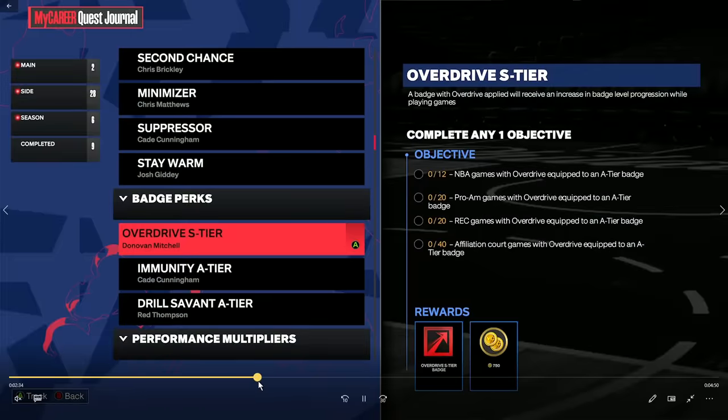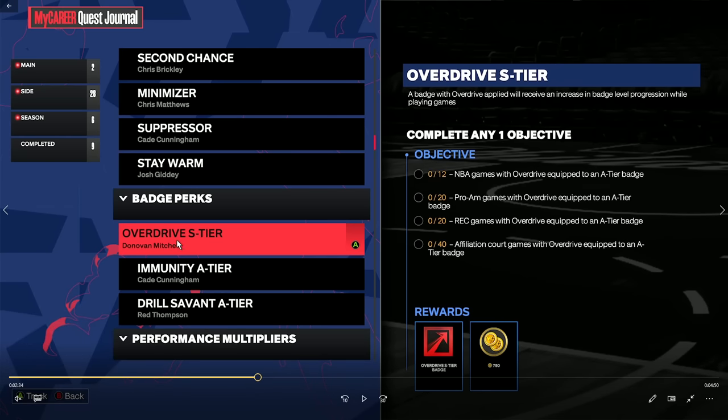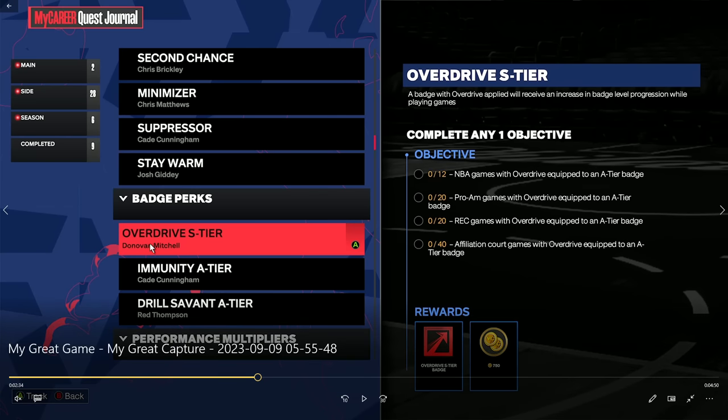I strongly suggest starting all three quests at the exact same time. The A tier quest was to play 12 pro-am games, so I had that requirement on all of them simultaneously. I would do all my chores at the same time — finish A tier with Cade Cunningham, then Josh Giddy, then claim them all and start S tier at the same time.